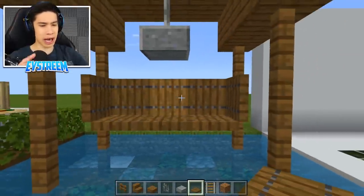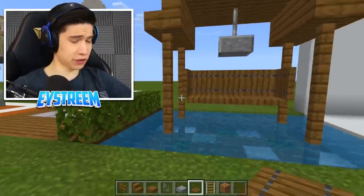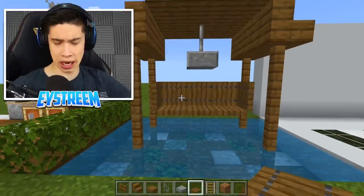That makes this really nice full-bodied seat for your different pets — whether that be sheep, cow, chicken, llama, wolf — doesn't matter. Now we need to actually connect this seat to the structure above, because at the moment it's just kind of floating.